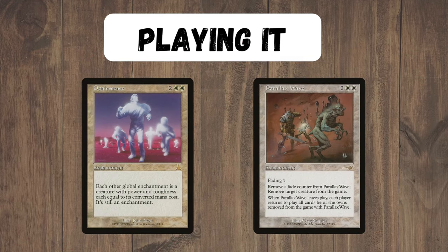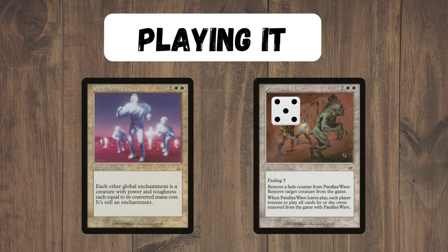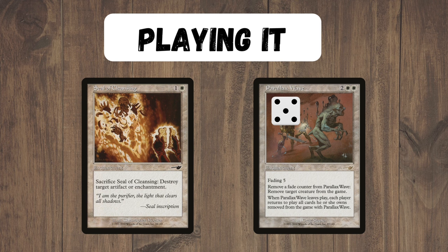This deck also has access to the Opalescence and Parallax Wave combo, which exiles all of your opponent's creatures and enchantments forever, while keeping the Wave around permanently. The way it works is the Wave comes in with five counters. Remove one to target your opponent's creature, then in response remove another to target the Wave itself — it's now a creature, so it can remove itself. Once it removes itself, it puts a return effect on the stack to return itself. Your opponent's creature hasn't been removed yet so there's nothing else to return, and then we allow the remove effect to resolve, effectively exiling it forever. The Wave now counts as a completely new Wave, so it will never bring that creature back. If you don't have Opalescence, you can also remove a bunch of their stuff forever as a one-time thing by killing the Wave in response with a disenchant effect.